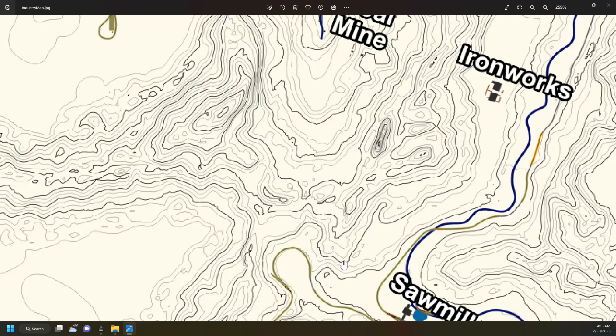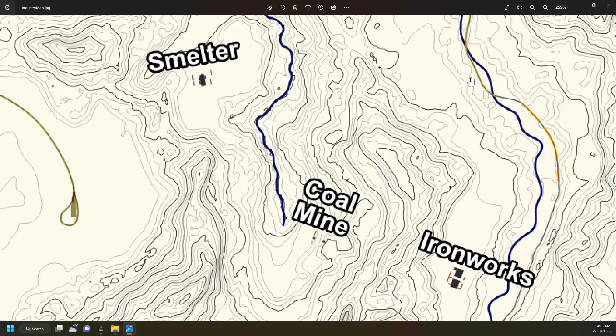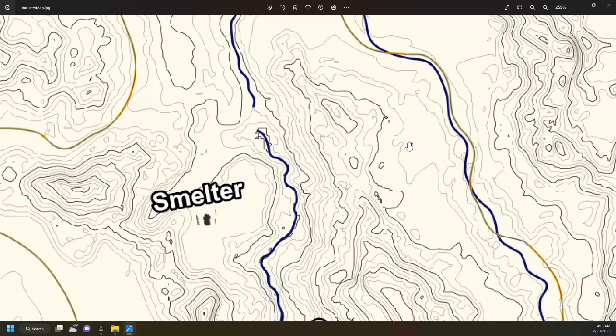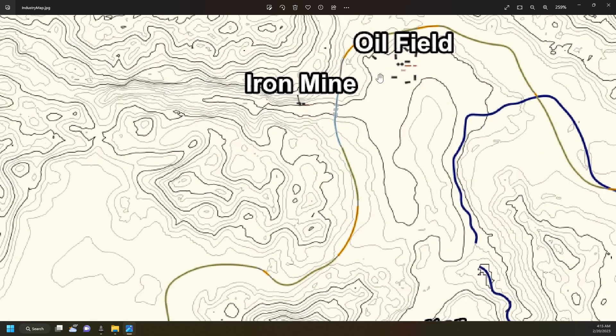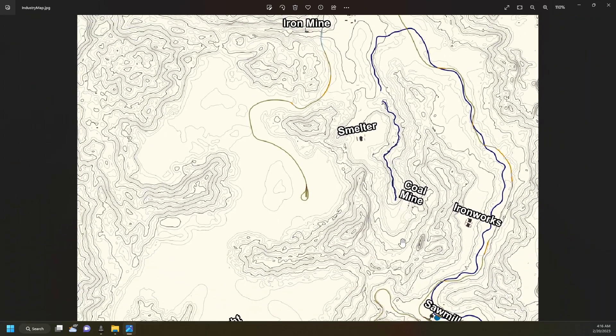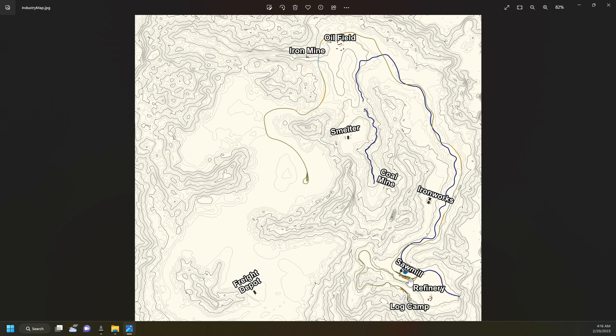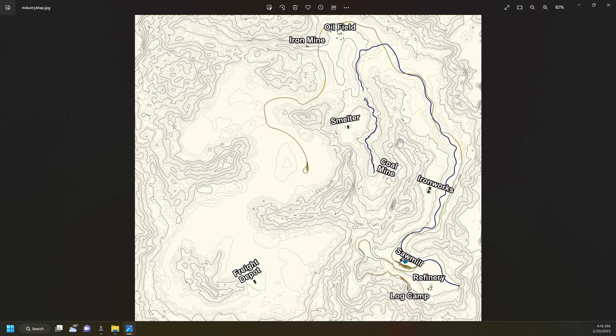There's a pretty good ridge you might have to drop down. The iron mine is over here on the other side of the oil field in that same valley where the smelter used to be. You'll have to come off this line into the iron mine. It just makes it so you have to carry your product further - instead of going and getting everything close by, you have to go all the way across. I think it's a lot more interesting.